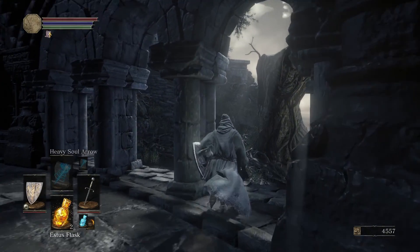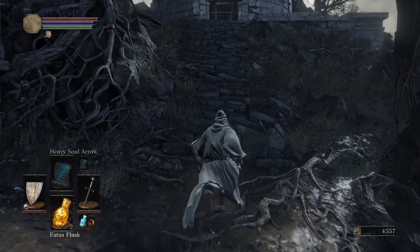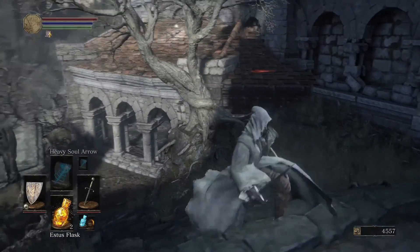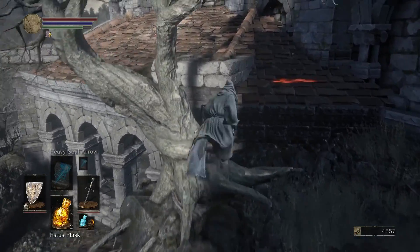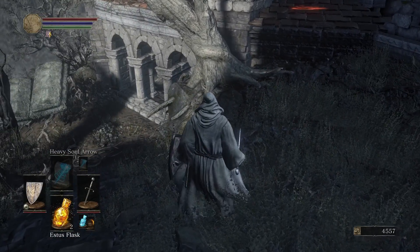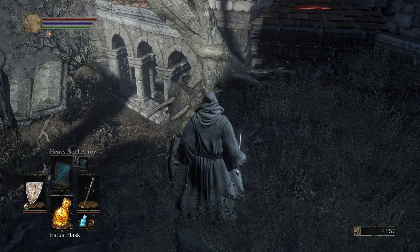Hey, how's it going guys? Today I found a — call it what you want — glitch, exploit, whatever — to get one of the Estus Flask Shards to increase your carry size by one of either the Ashen or the Estus.